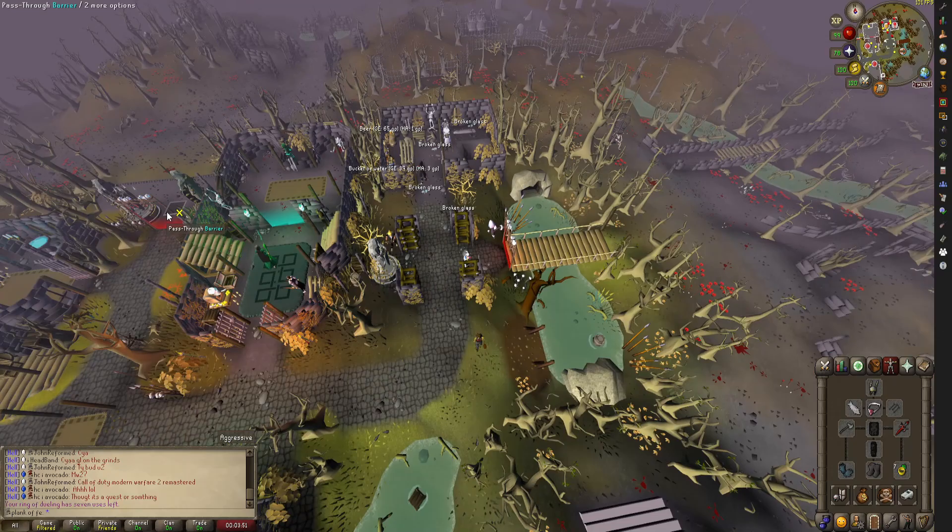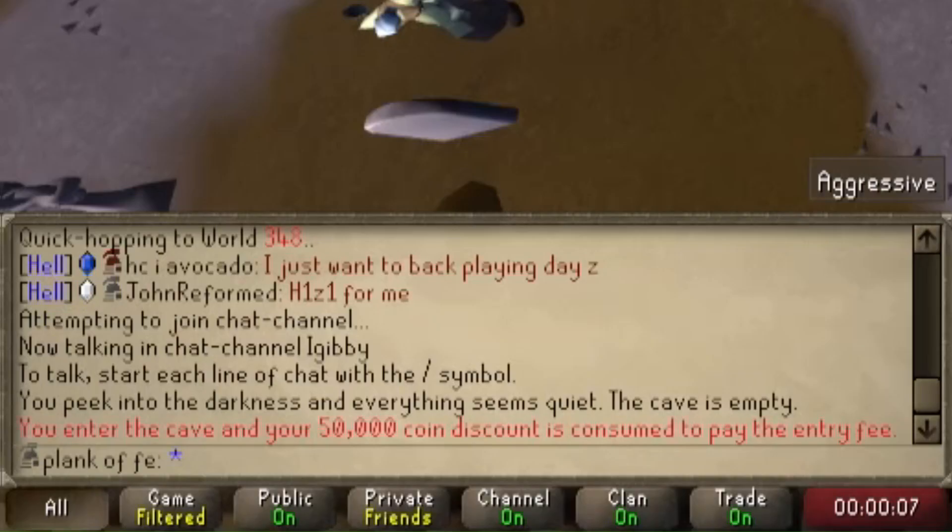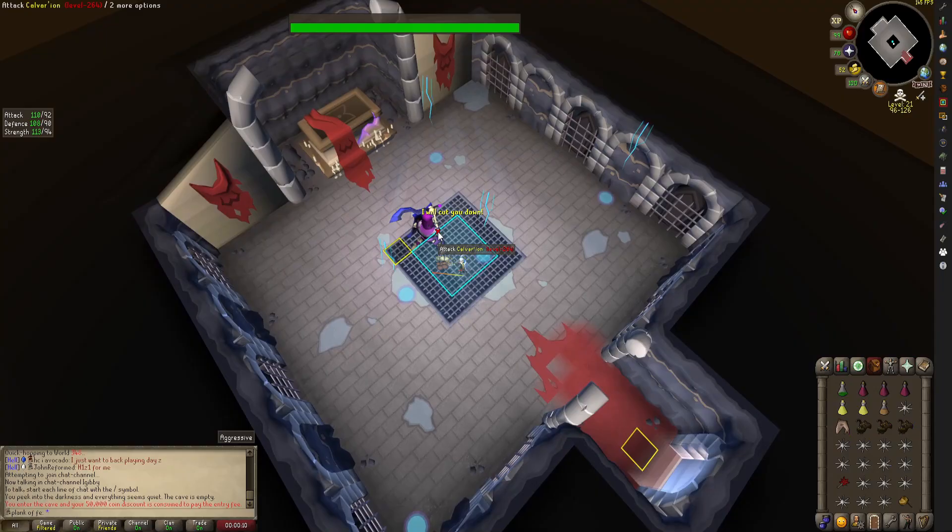To get there, teleport to Edgeville, exit the north gate, and run northeast to the graveyard of shadows. Calvaryon's crypt is located in the northeast corner of the graveyard. In order to enter the crypt, you're required to pay a 50k fee from your bank. This fee is to increase your overall risk inside the wilderness, especially at these bosses, since they're below level 30 wilderness.